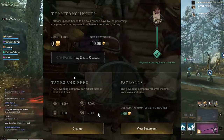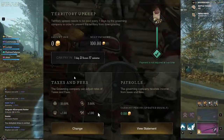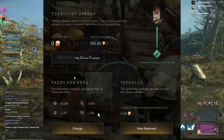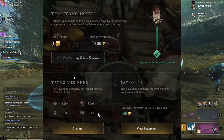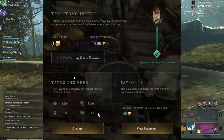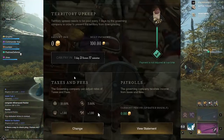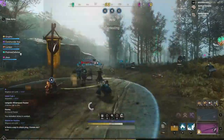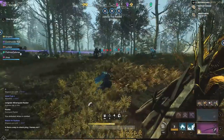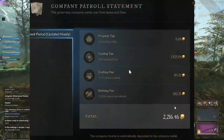The governing company can adjust rates of taxes and fees — it's definitely a great way to make money. But you don't want to alienate people, because you want them to use your territory. If you own Windsward specifically, you want people coming there to trade, craft, buy a house, and pay property tax. The payroll system shows income from taxes and fees updated hourly.